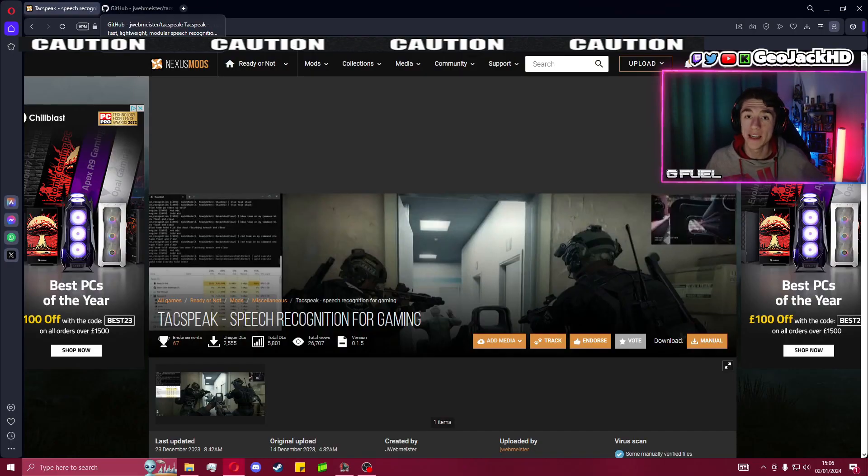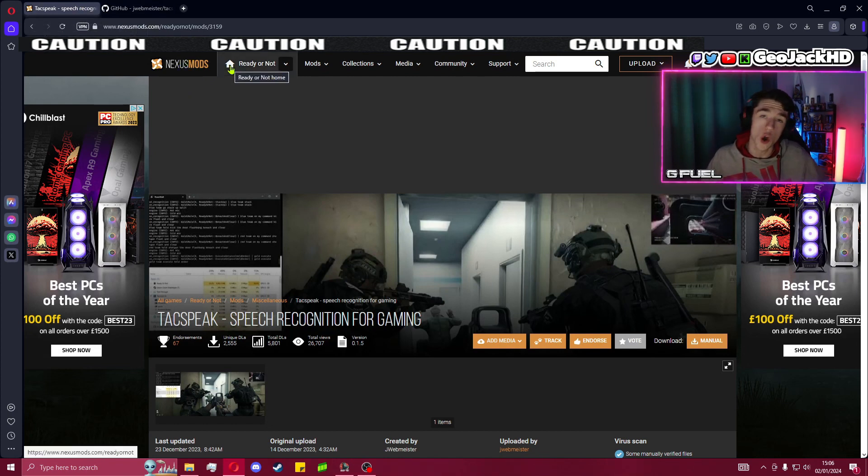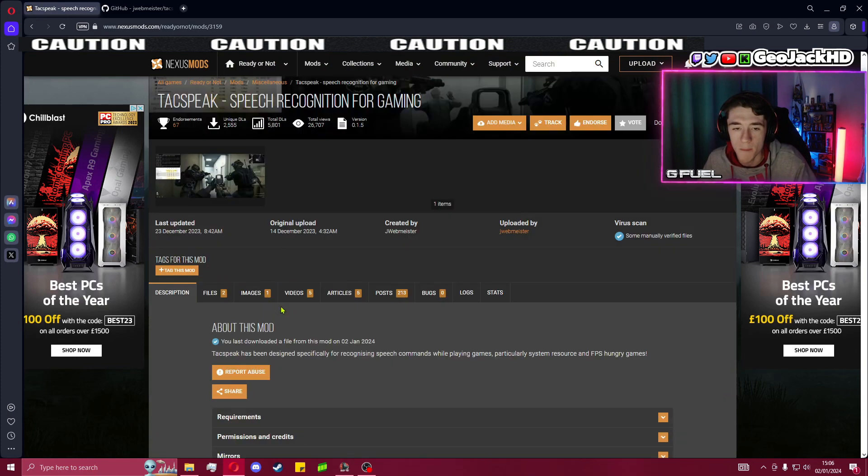The links for both tabs are down below this video, so definitely check that out and follow at your own pace. TacSpeak is through Nexus Mods — nexusmods.com/readyornot/mods. You don't need to remember that because the link's right below. Just click on it and it will bring you straight to the TacSpeak Speech Recognition for Gaming mod page, and it's very straightforward.